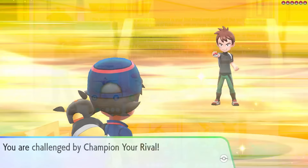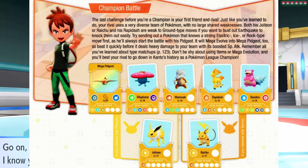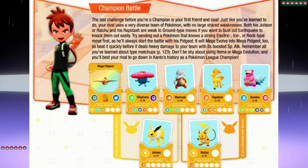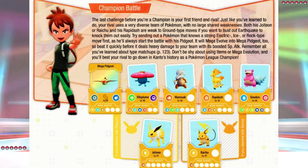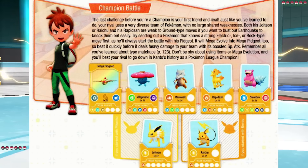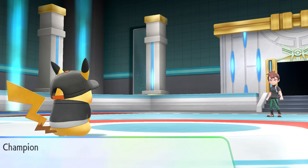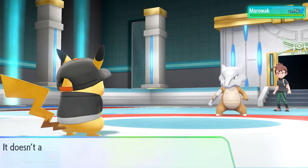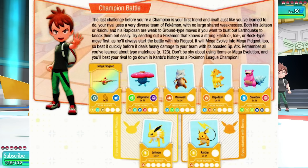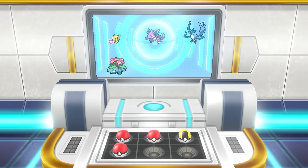And finally, we have the Champion. The last challenge before your Champion is your first friend and rival. Just like you've learned to do, your rival uses a very diverse team of Pokemon with no large sharing weaknesses. Both his Jolteon or Raichu and his Rapidash are weak to Ground-type moves if you want to bust out Earthquake. Try sending out a Pokemon with a strong Electric, Ice, or Rock-type move first, so I lead with Pikachu as he'll always start with his Pidgeot. It will Mega Evolve into Mega Pidgeot too, so beat it quickly before it deals heavy damage with its boosted Special Attack. He actually switched his Mega Pidgeot into a Marowak on my Pikachu, so I switched into Gyarados, which was immune to Marowak's Ground-type moves. And with that, we became the champion of the Kanto region in Let's Go Pikachu and Eevee.